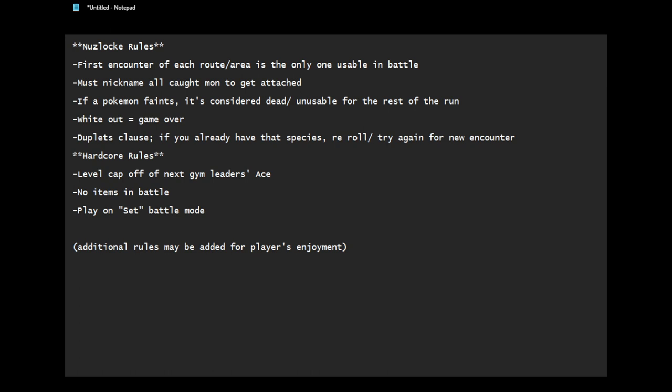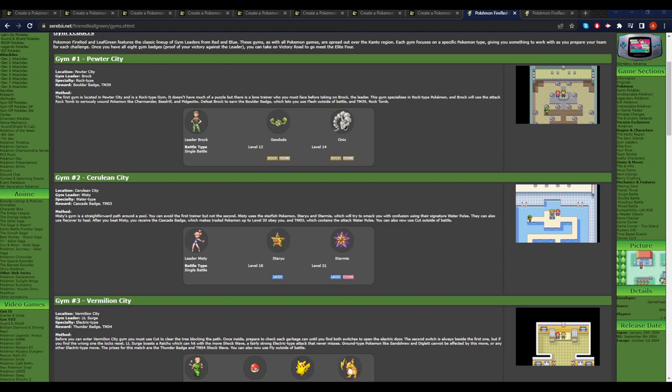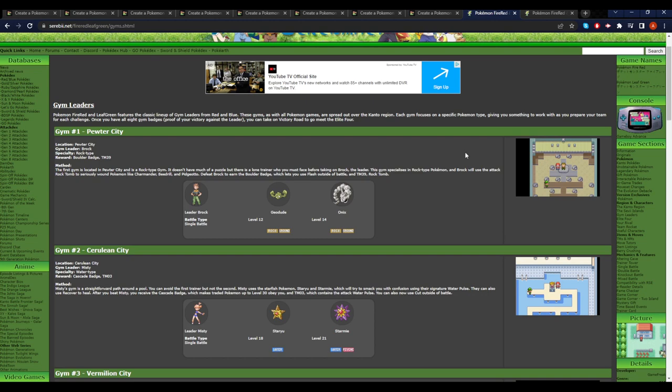Now we have the rules out of the way. Let's go ahead and take a look at how a FireRed and LeafGreen Nuzlocke is going to look for the average player. Let's first off take a look at the gyms and the important boss fights. What I'd say are boss fights are the gym leaders, the Elite Four, your rival — who can fit in that category — the enemy rival team, or Team Rocket in this case, and leaders like Giovanni could be boss fights as well.